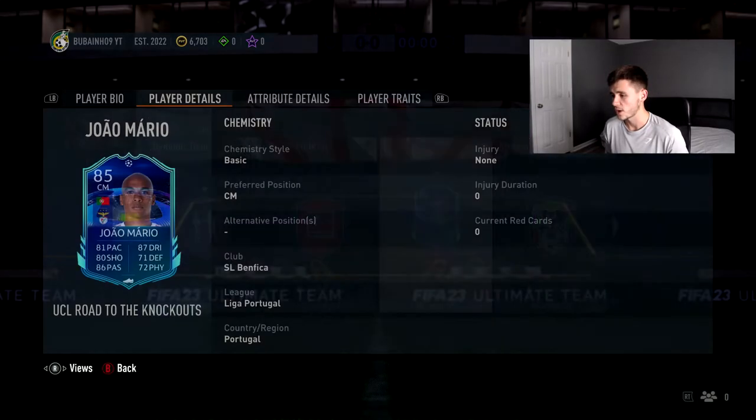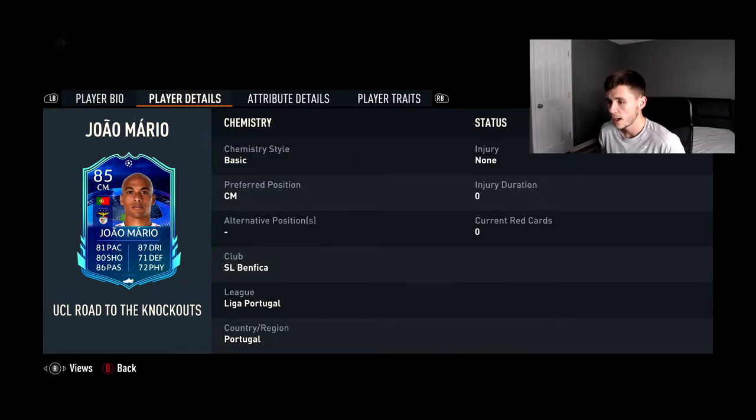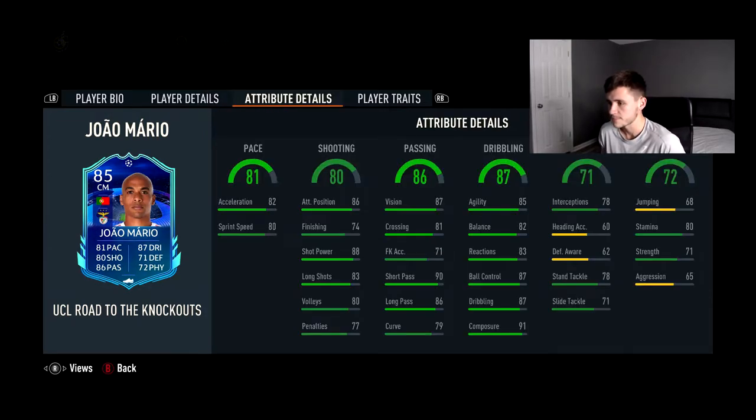João Mário is a 5'10" card with medium-low work rates, which is pretty decent for a center mid — he's not going to be the workhorse running up and down the pitch, more holding his position. His preferred foot is right, three-star skill moves which is a bit of a letdown, but he has four-star weak foot which makes up for it. He has no alternative positions, but realistically you're going to play him at center mid or center defensive mid anyway.